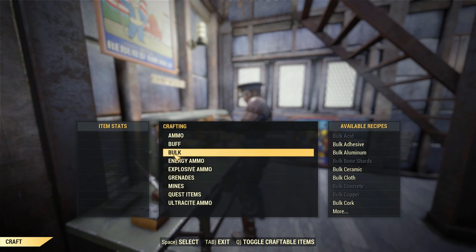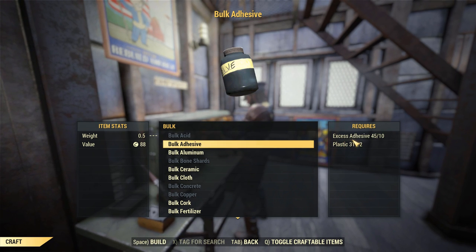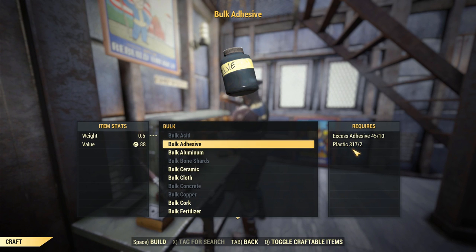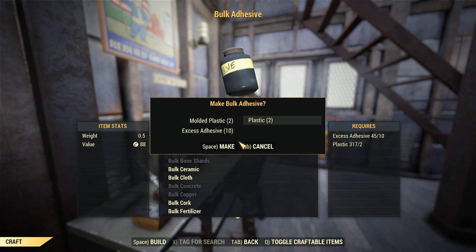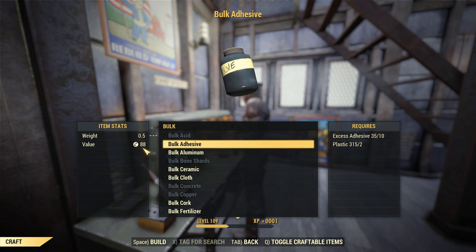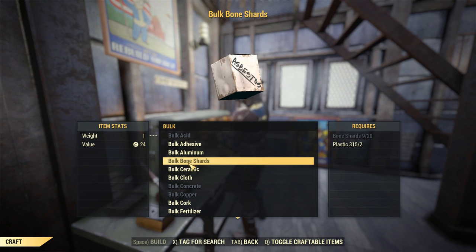After you have your Vegetable Starch, head over to a tinker workbench. After you've scrapped it down into excess adhesive, you can then bulk your excess adhesive with plastic. If you need plastic, I have a video on an easy way to obtain it — I'll put that up on the screen. After you've bulked your adhesive, it's as simple as heading to a vendor to sell it, because bulk adhesive sells for quite a large number of caps.